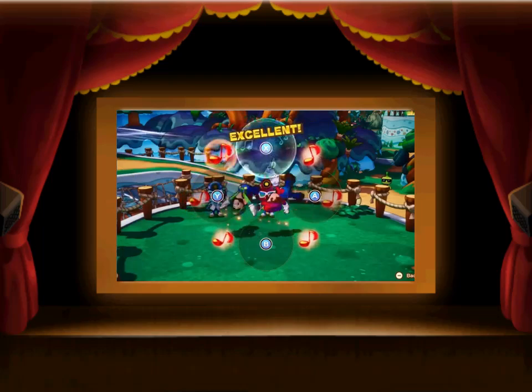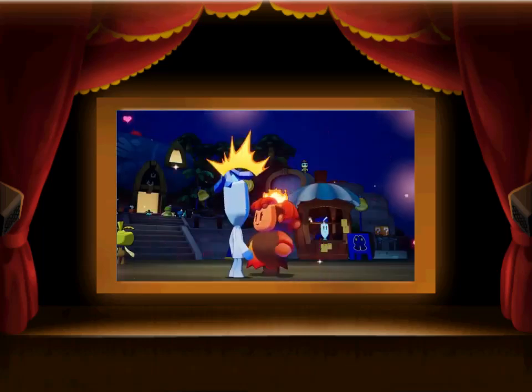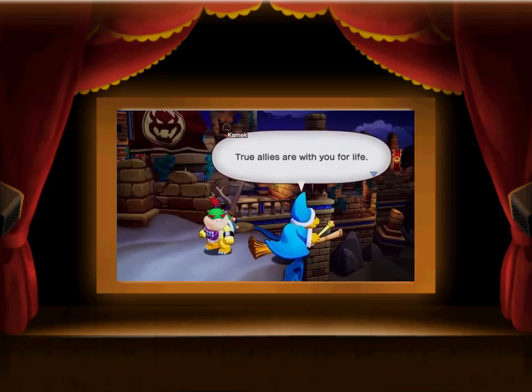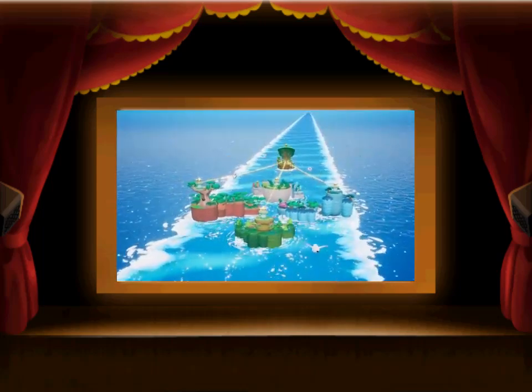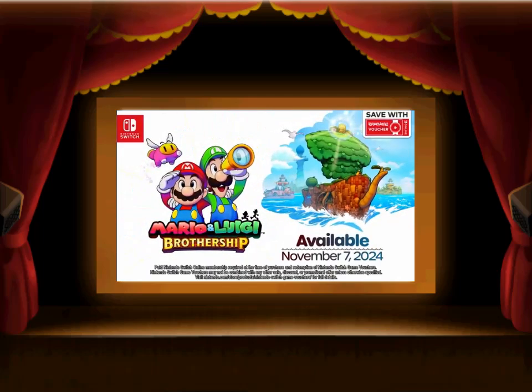It's up to the brothers to bring peace back to Concordia. Can Mario and Luigi reconnect the scattered islands and the hearts of Concordia's residents? Experience the bond between brothers and beyond. Mario and Luigi Brothership — available November 7th, only on the Nintendo Switch system. Prepare to set sail with pre-orders available now on Nintendo eShop.